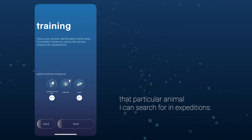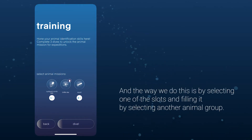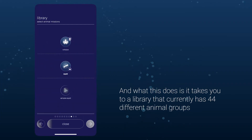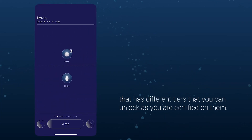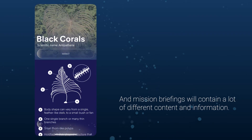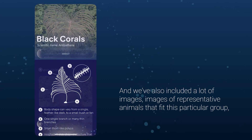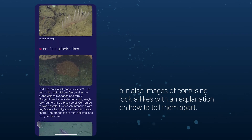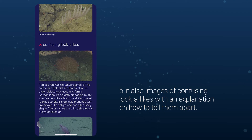Once certified, that particular animal can be searched for in Expeditions. Let's get started with training. You select one of the slots and fill it by selecting an animal group. This takes you to a library of currently 44 different animal groups with different tiers that you can unlock as you get certified on them. When you click on the animal you want to be trained on, you'll see a mission briefing. Mission briefings contain a lot of content and information, including images of representative animals that fit the group, but also images of confusing lookalikes with an explanation on how to tell them apart.